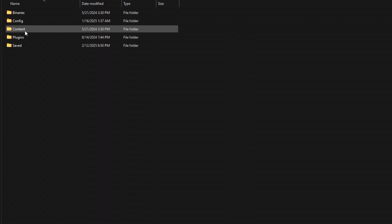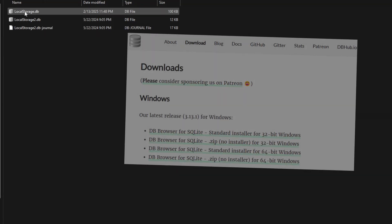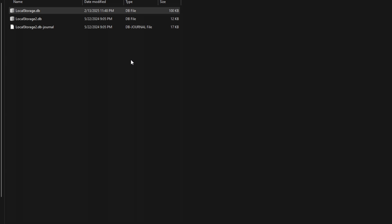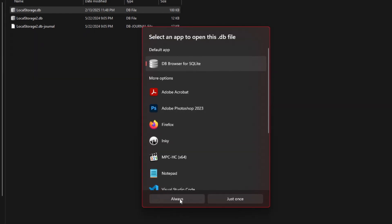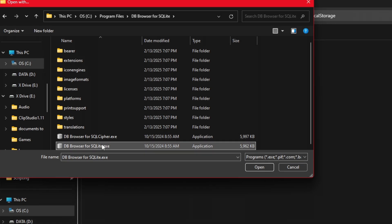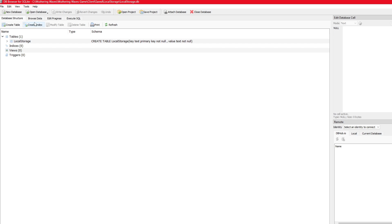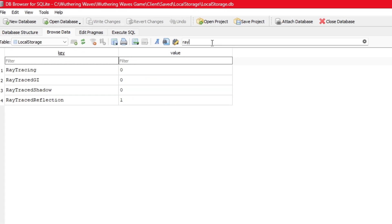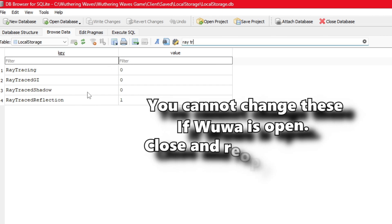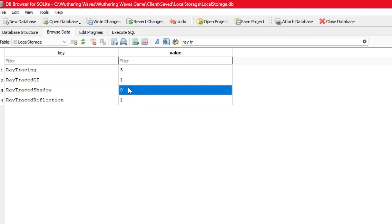Next, navigate to your C drive — or wherever you have Wuthering Waves installed — then Wuthering Waves, Wuthering Waves Game, Client, Saved, Local Storage. The file that we want in here is called local storage.db. You will need a program to edit the database in this file to turn on the ray tracing. I use Database Browser for SQLite, and that's also going to be linked in the description. Right-click, hit Open With, and find that database viewer that you downloaded and installed. You cannot change or alter anything in here while Wuthering Waves is open, so make sure Wuthering Waves is closed before you open this file. From here, go to Browse Data, then go to the Find in Any Column section and type in ray tracing. Make sure ray tracing is set to 3 and the other options are set to 1. In order to save these changes, hit Write Changes, and this will make sure that ray tracing is enabled in your game.